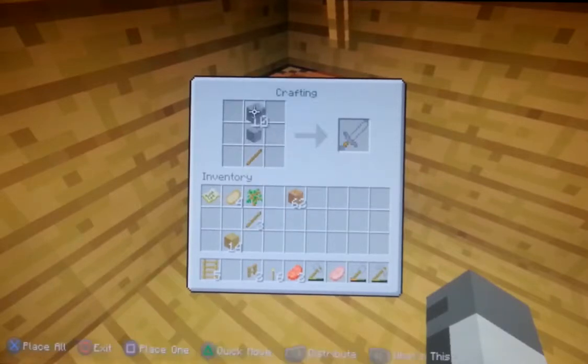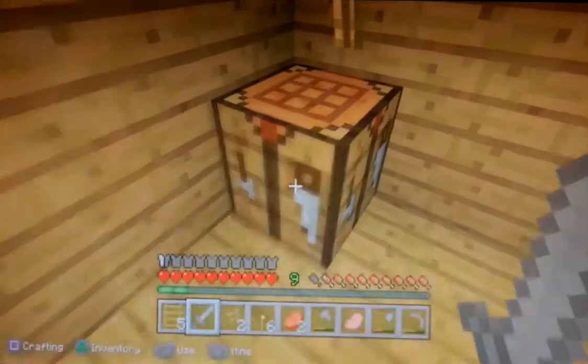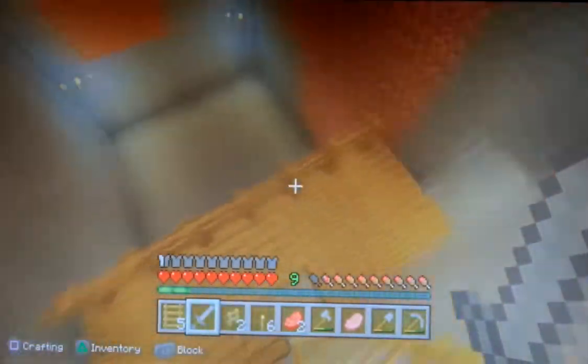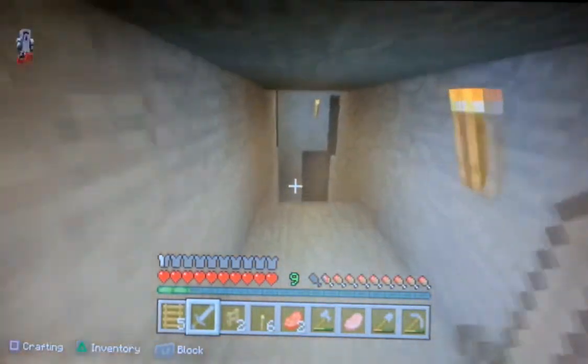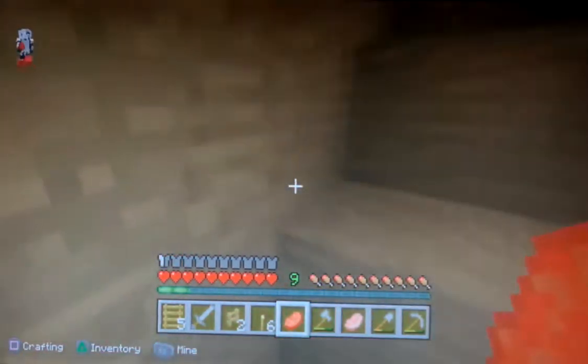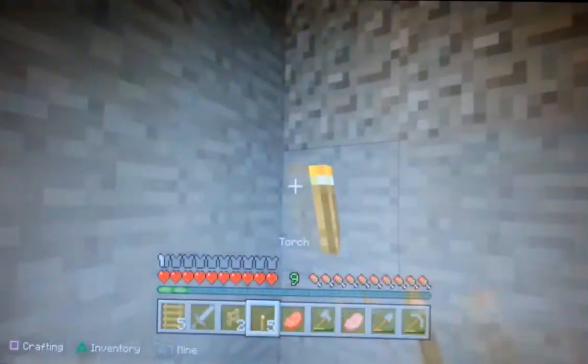It must have been broken. They've also fixed it so that when a pig gets struck by lightning and turns into a zombie pigman, sometimes they weren't spawning with a sword. So they fixed that — zombie pigmen now spawn with a sword.